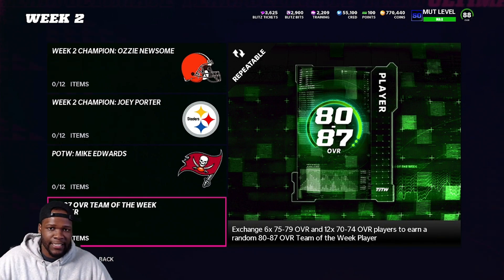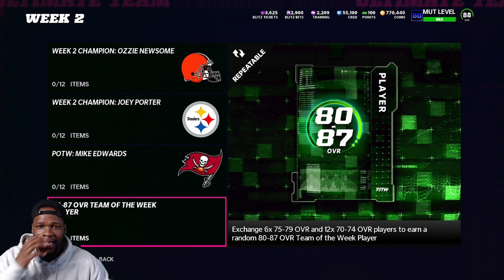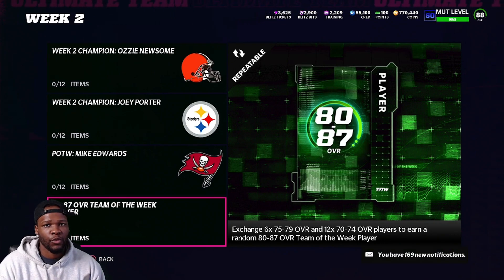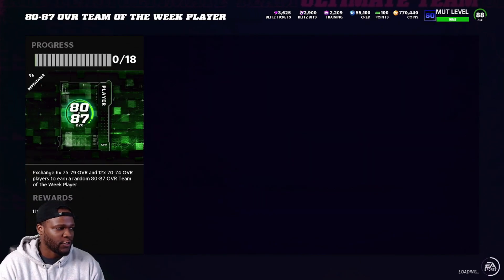Let's just say I only got 100,000 coins — I can make 9 of these sets. And every time I make 9 of these sets, I got a chance to get an 80 through 87. Now going through the prices, you're going to profit on this only if you pull Lamar Jackson. So you got to understand that — that is the card that you're looking for.